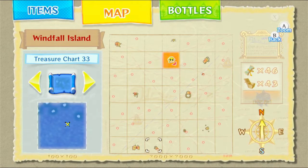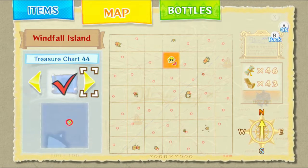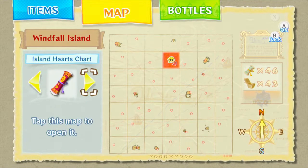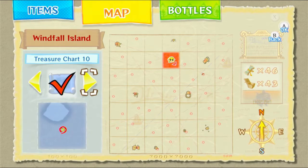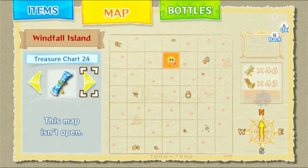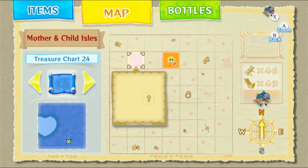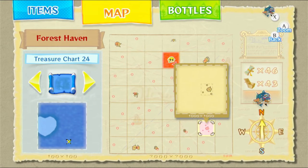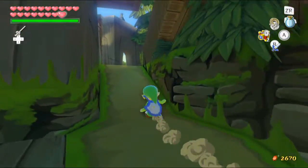Oh my goodness — how many do we have? One, two, three, four, five — there are a few more charts than I realized were left. There it is — number 24. That's the Northern Fairy Island, I believe. So we can get those two. Just missing that one and that one. We're only missing two — that's crazy.